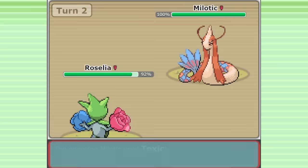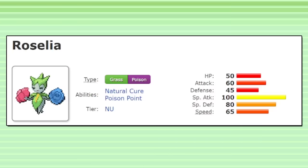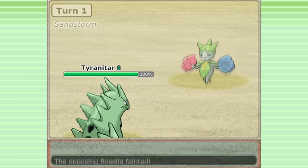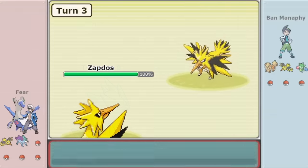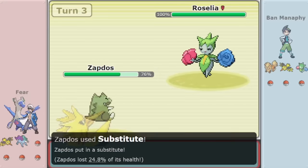Despite all these advantages, this is still Roselia we're talking about. This thing has 45 base defense, and using it in an important tournament game would certainly be a bold and risky move. Some did try, but it didn't always work out. But in this tournament game for Callous Invitational 6, between Pokemon Legends' Ban Manaphy and Fear, Roselia was about to make history.